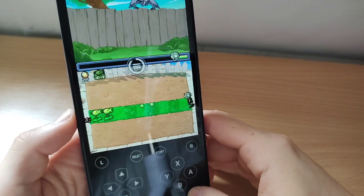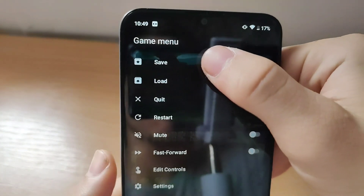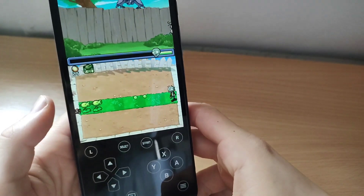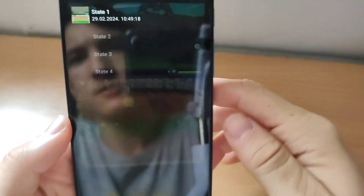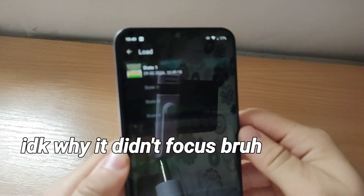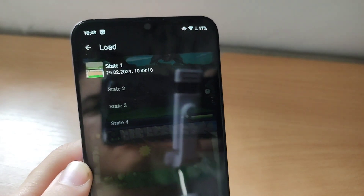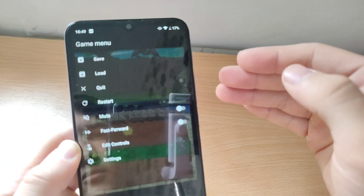If you want to save this state, hold down this button here. Click the Save button, and you have 4 states — we will go to state 1, and it is saved. To load, click Load, here it is, state 1. That's how you save and load the games.